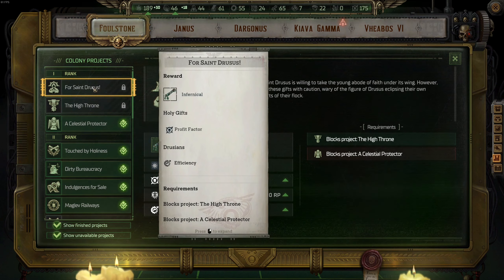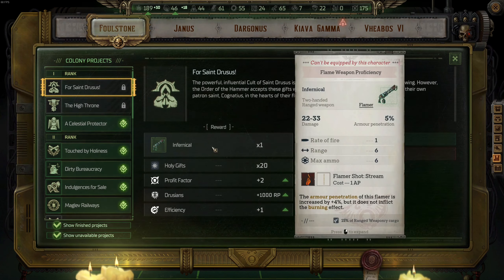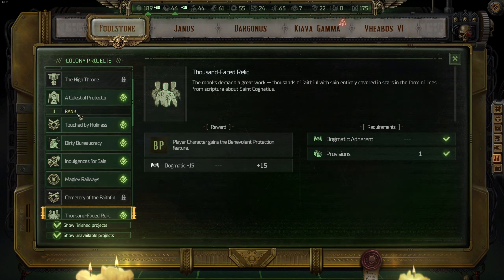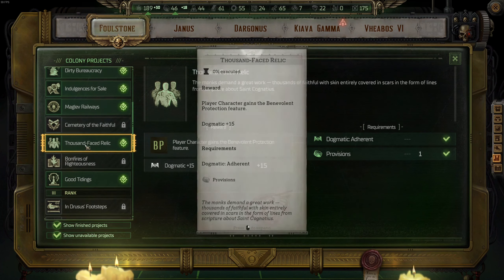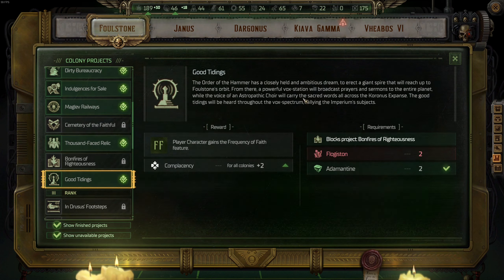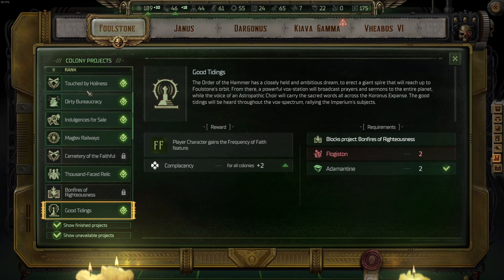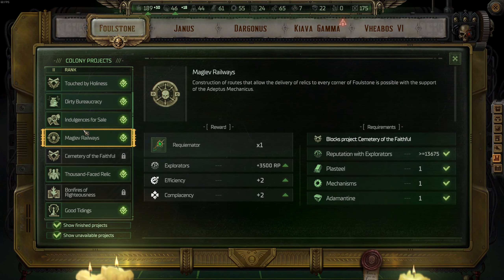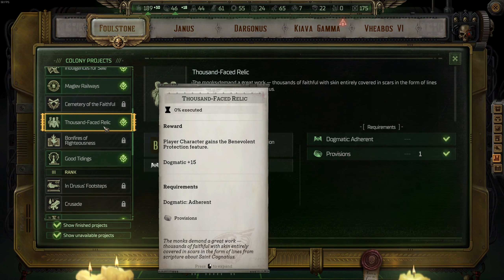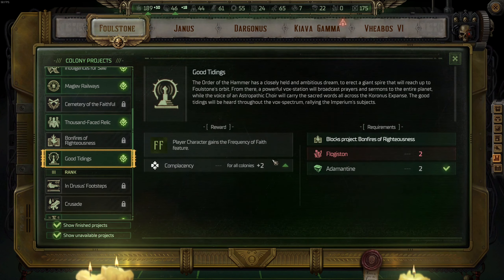You've got two good options for rank one on Foulstone. The first is Saint Druces, where you get an Infernical item. If you don't plan to play with a Flamer, opt for the Celestial Protector. For rank two, the two most important ones are Thousand Face Relic and Good Tidings — they have the biggest benefits, though they're quite expensive. Before reaching those, you can upgrade the flat-benefit upgrades first. These two are extremely good when playing as Imperialis Dogmatic, Benevolentia, or on an Iconoclast run; for a Heretical run, they're not as good.